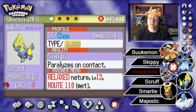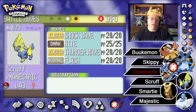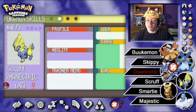Next we have Scruff the Manectric at level 43 with Static ability, paralyzing foes on contact. Relaxed Nature boosts defense but drops speed. Special Attack is her best stat at 112, with 108 for speed. She's holding a Focus Band because her defenses and special defense are pretty bad. Her moveset is Shock Wave, Bite, Thunder Wave, and Flash.